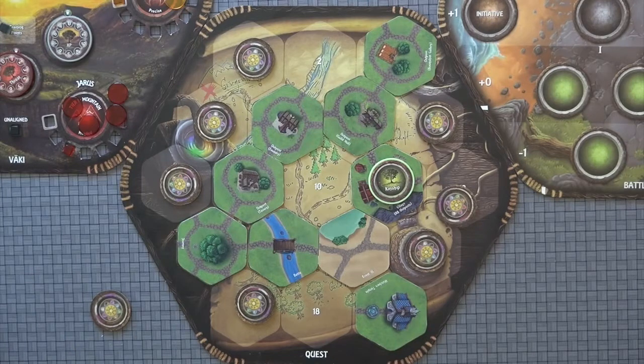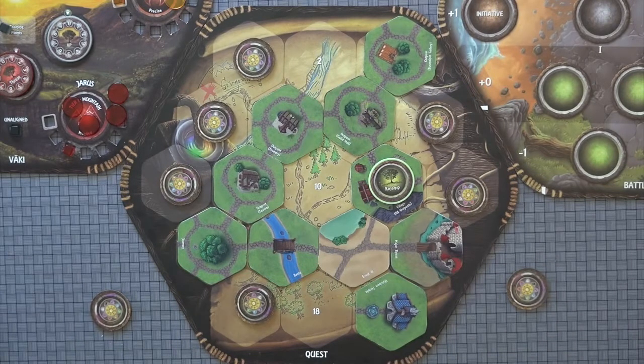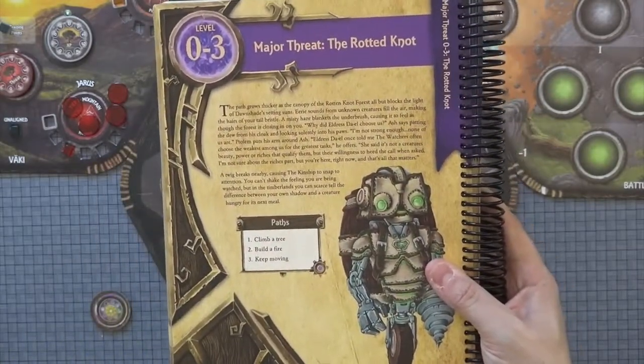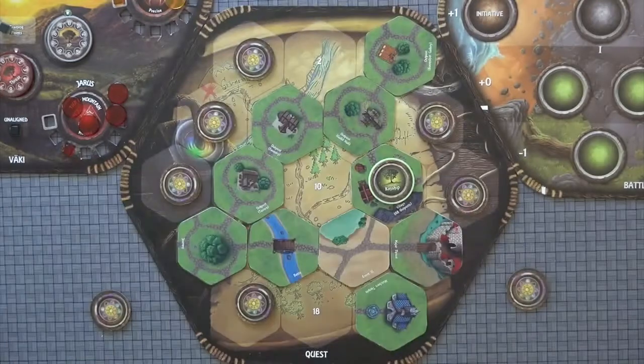The final type of tile you can find is the major threat tile. When you find the major threat tile, just like with your events and battles, you will be going to the logbook to read your story and find out what is going to happen. Which story you get is completely determined by the level of your kinship. You will have a story, a choice to make, and then some kind of test, which will result in either a benefit or penalty to the kinship or your foes. All major threats conclude with a battle. After you have completed a major threat, if this is not your final chapter, you would then reset the quest deck and start again at your new level.